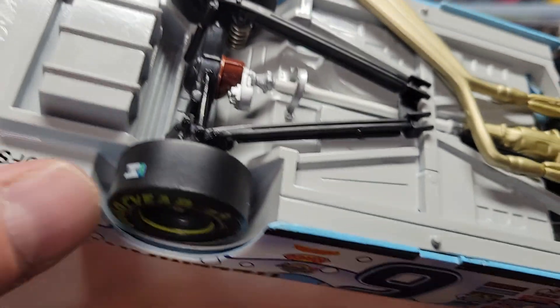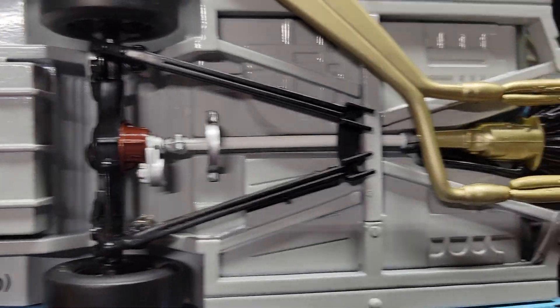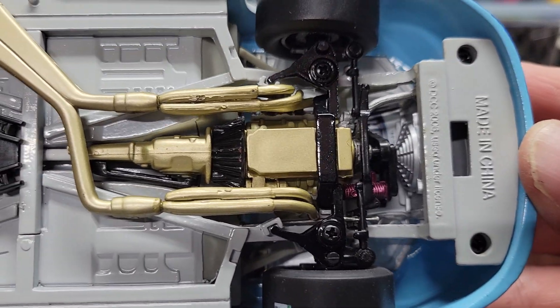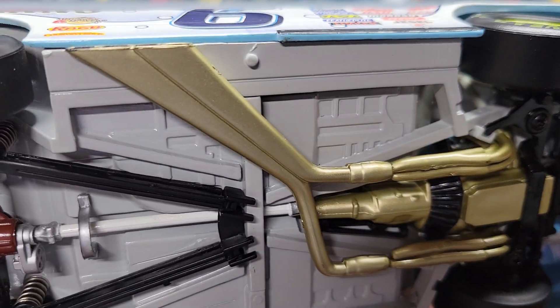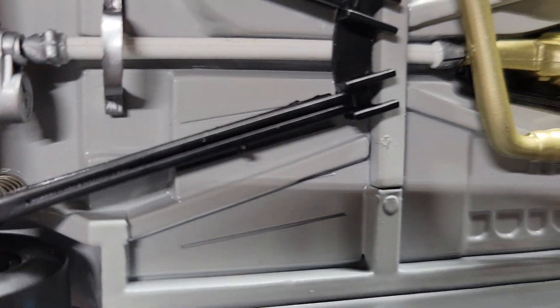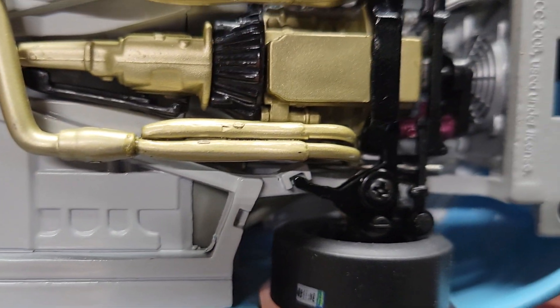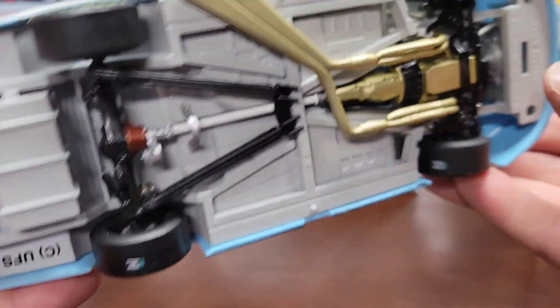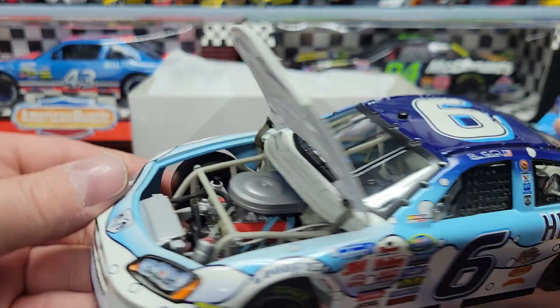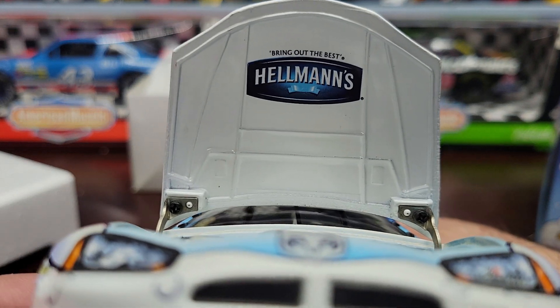Not too much to see on the inside. The underneath — I don't know what UFS means, that's something different. You get the sticker tires, and the underneath is pretty much all detail — different engine boom tubes, driveshaft, all that kind of cool stuff. We'll go ahead and flip her back over to show you the engine. You got the Hellman's logo underneath.